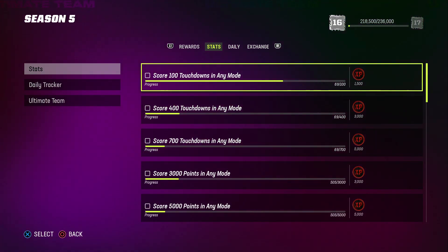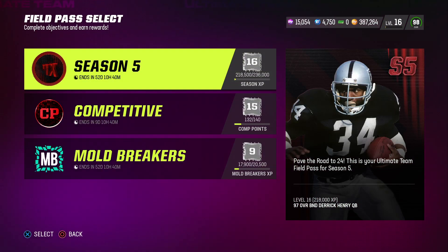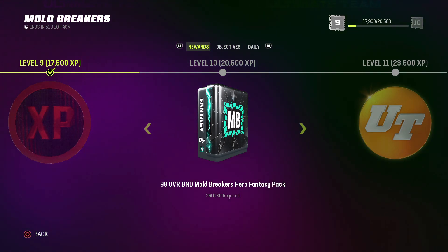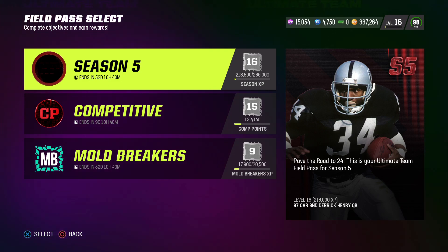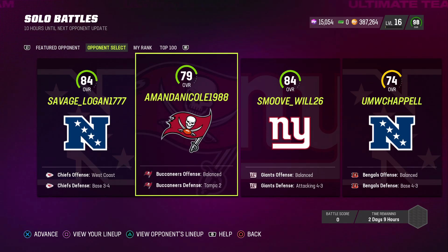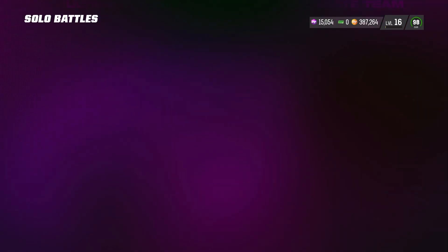You can always just come in here and play the game. All I'm saying is make sure you have a mode player in your lineup, come in here, and play the game. Get the solo challenges done. As you accumulate everything it's gonna be very easy. I just get in and play the game. If you can't play online or don't have wins, you can always come in here and play solo battles on very easy and just keep scoring up and down the field. Set it on easy or rookie and you should be straight.